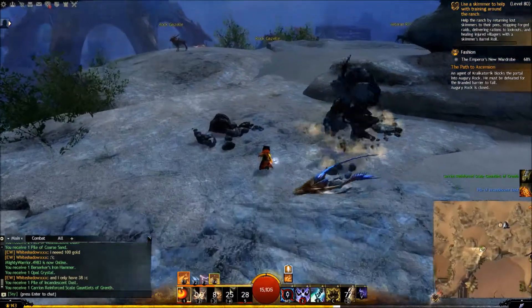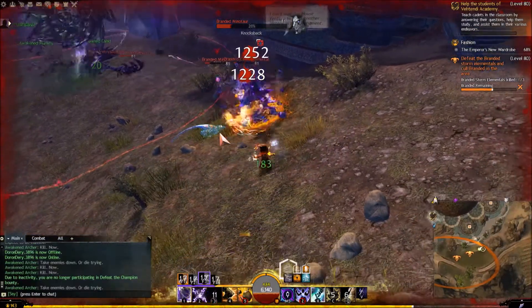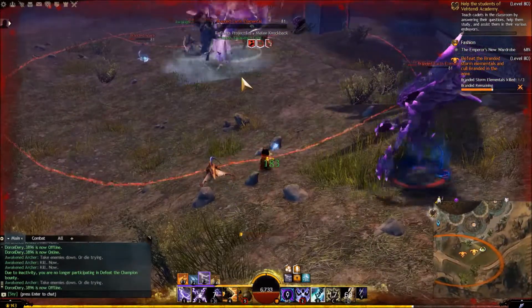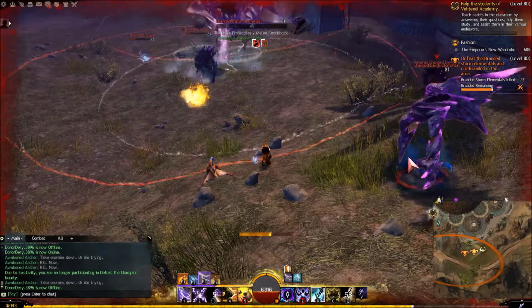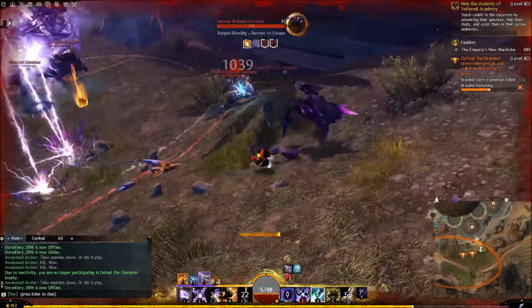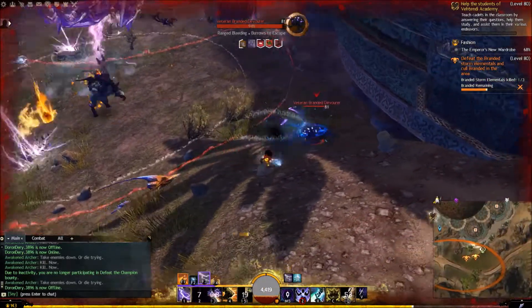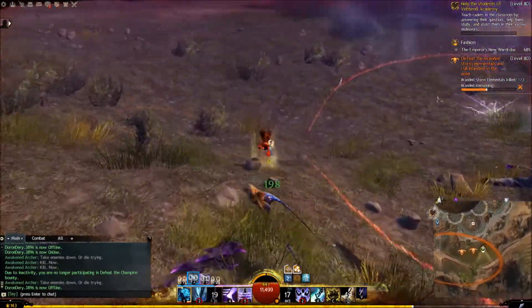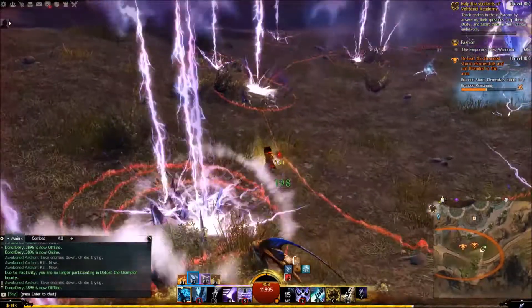In this boss fight, you can see me outside the main boss area clearing out all the mobs first, using my range to attack the boss later on. First off, clear all the little critters around so that they don't focus you and deal a lot of free damage.